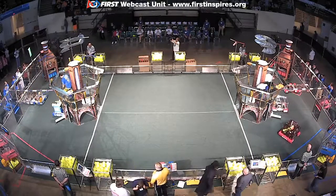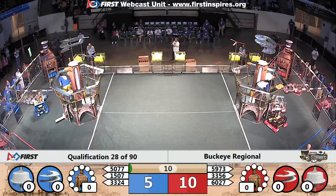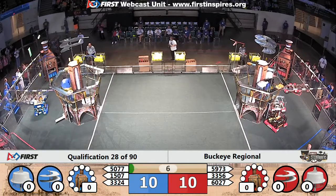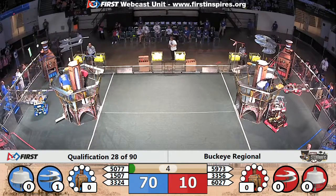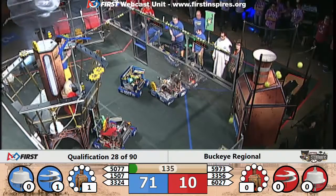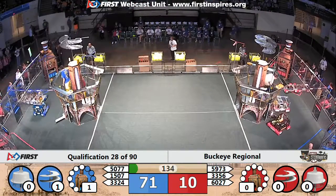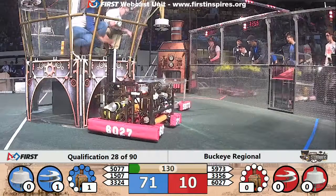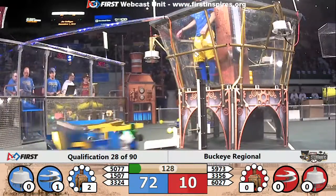We've got to start: red alliance with two robots in motion, blue alliance with two robots in motion as well. Blue alliance able to deliver a gear before the end of the autonomous period — they activate their main rotor for 60 additional points. Score at the end of the opening period: 71 to 10, blue alliance out in front.